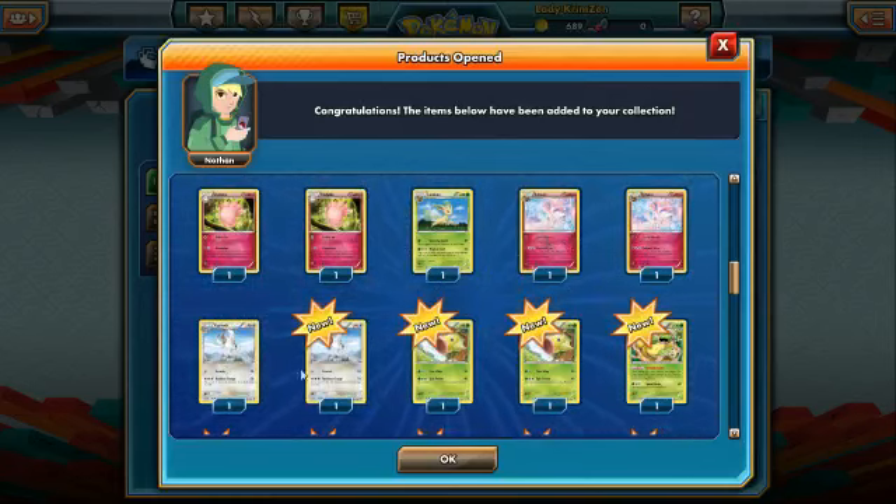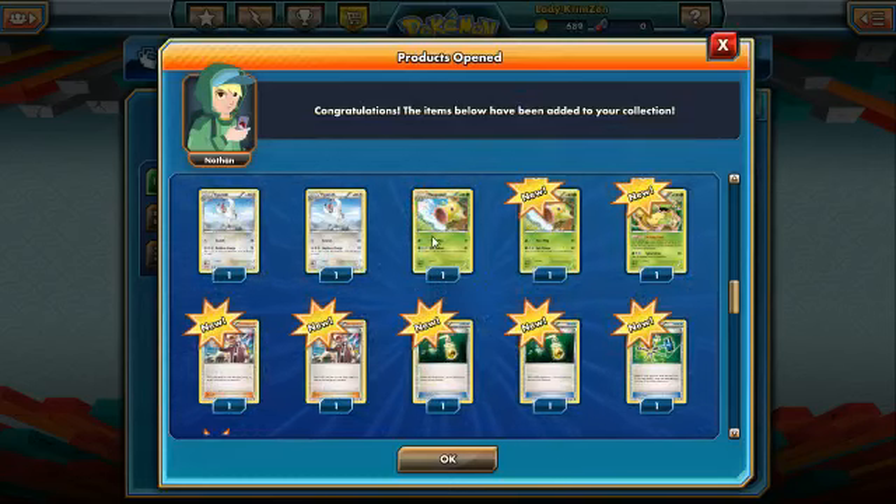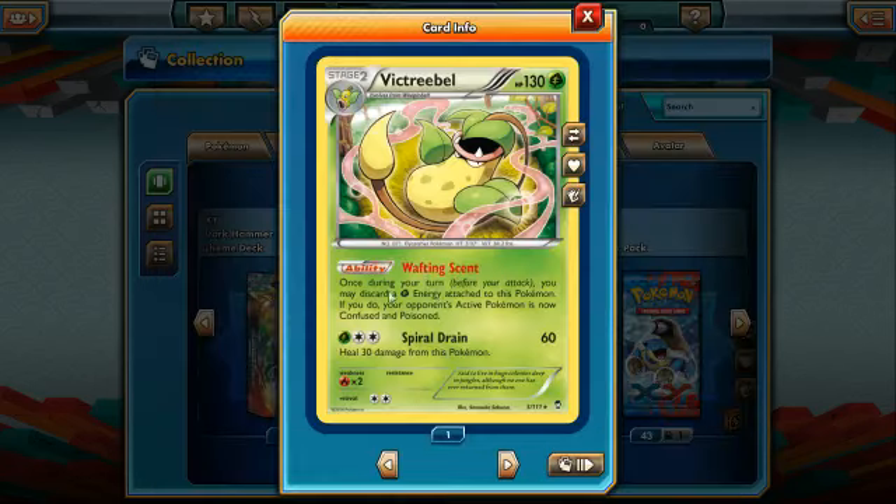We also have two Vigoroth, two Whimsicott, and one Vileplume. Vileplume is a pretty good card thanks to its ability, Wafting Scent — once per turn before you attack, discard a Grass Energy from this Pokémon and your opponent's active Pokémon is now confused and poisoned. That might work with the Virbank City Gym card if it's still legal. It can be played from the bench as an ability too. Spiral Drain does 60 damage and heals 30, with a solid 130 HP.